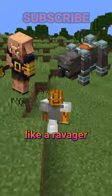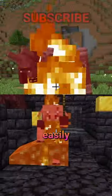When a dangerous mob like a Ravager or a Piglin Brute tries to attack you, you can easily place lava in front of them, and they'll get stuck and burn to death.